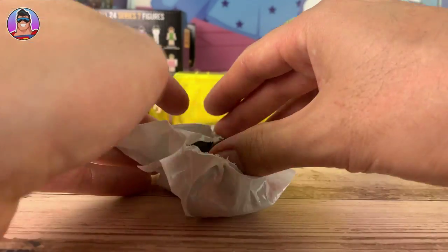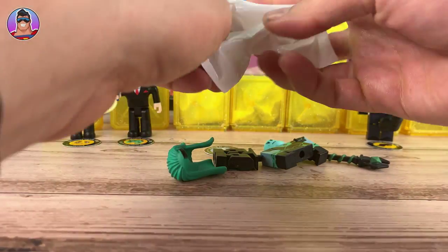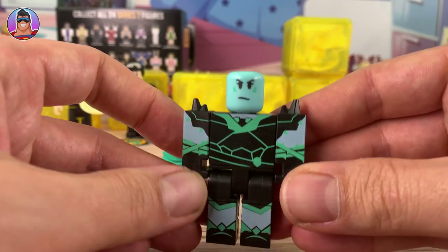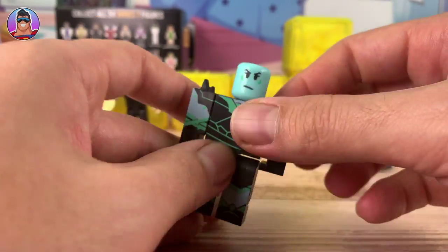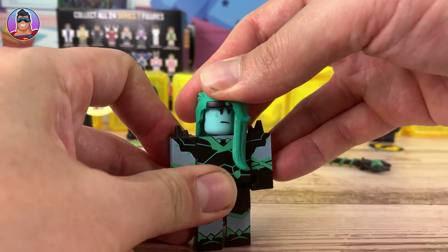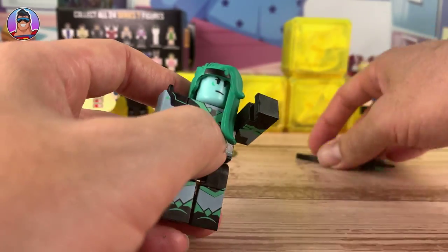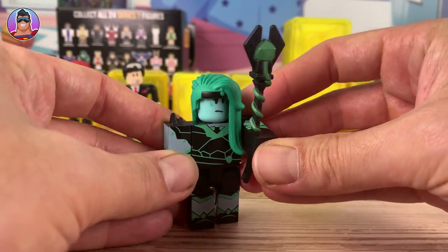Let's see which one this is. We got some legs, a torso, and a green face — looking nice. I keep thinking like Lego that these guys have two faces, but they don't. Put the hair on — oh, it's over the shoulder, hiding half her face. Kind of... I don't know what you call that. I'm not a wordsmith, I don't know about words. But yeah, she's looking good.